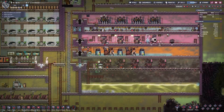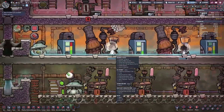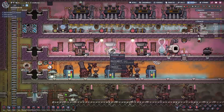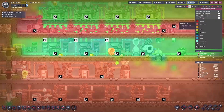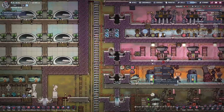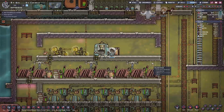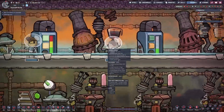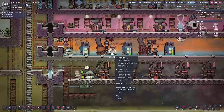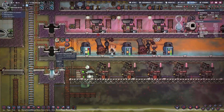So first of all, what are Atmosuits and why do we need them? Atmosuits allow your duplicants to work in environments such as George here, who's working in a room completely filled with natural gas. He's not affected at all by the heat or lack of oxygen in his environment. Essentially, Atmosuits allow your duplicants to be productive when there is no breathable oxygen available and when the temperature ranges are either too cold or way too hot.